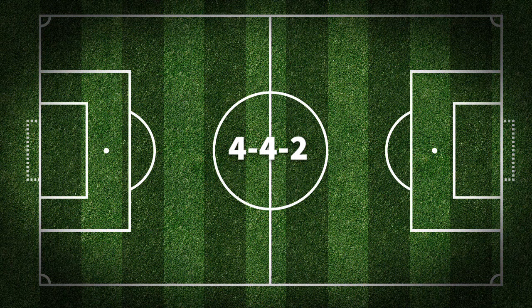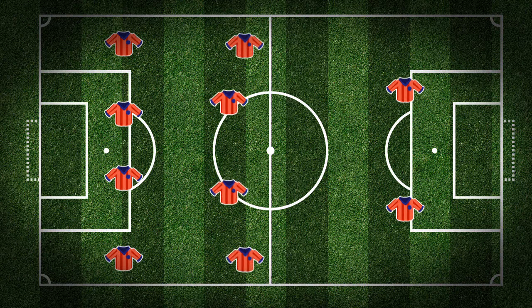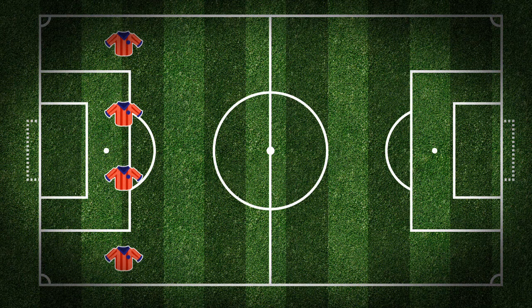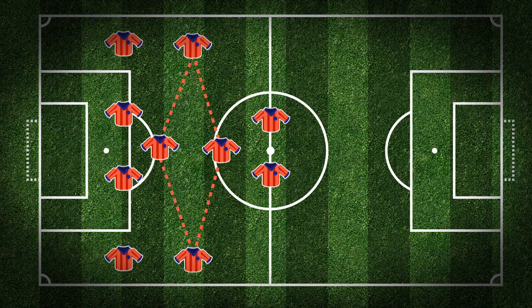In the well-known but now lesser-used 4-4-2 or flat-four system, midfielders operate in the corridors when they get possession to pass the ball onto the two forwards. It can also be played in a diamond formation with one midfielder in front of the defence and another supporting the forwards.